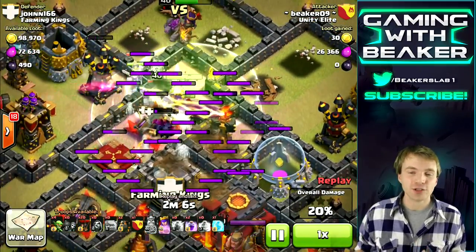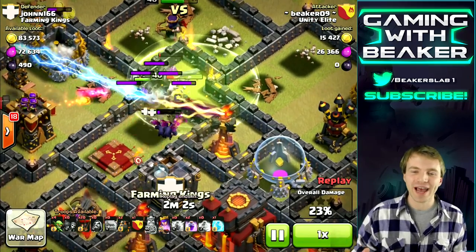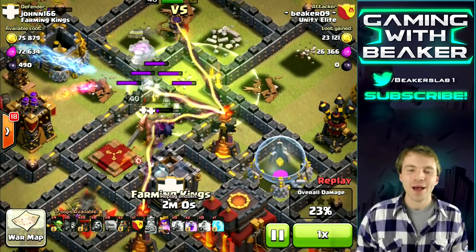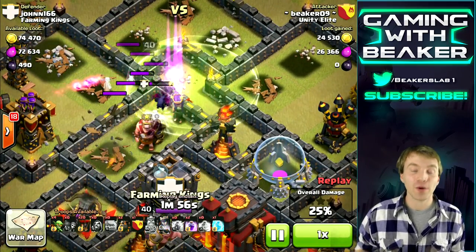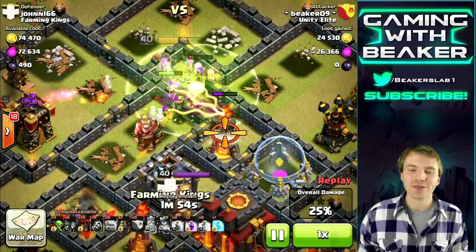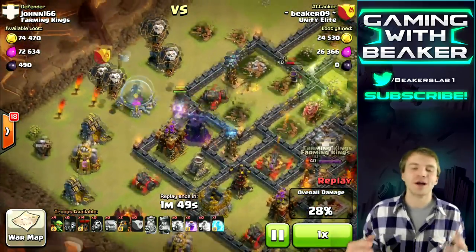I was able to lightning most of the clan castle. It's hard to see what's going on with so much happening — everything's shooting at your golems and your king. I just wait a second, let the clan castle bunch up, and then drop the lightning on where I think it is. Looks like we took everything out pretty easily. The queen still has some health and she's taken out a few more buildings, which is awesome.